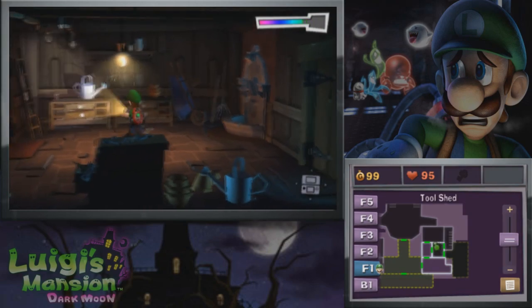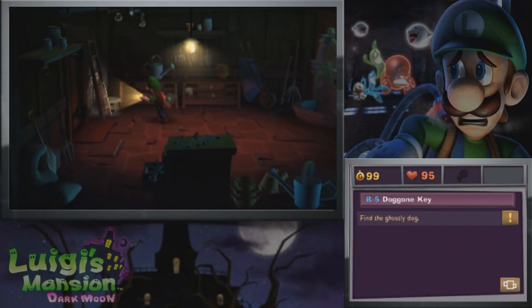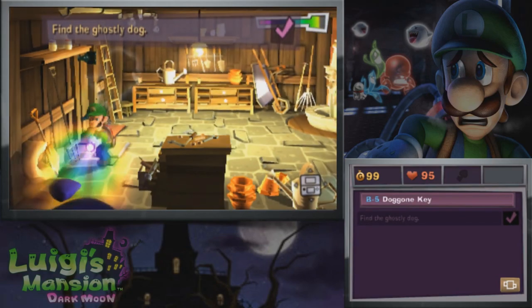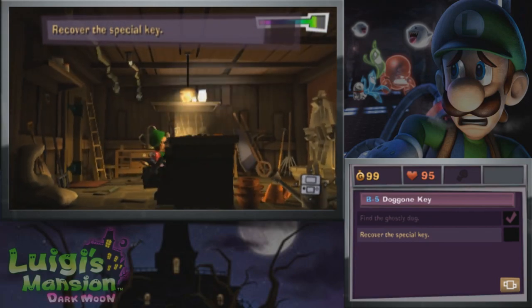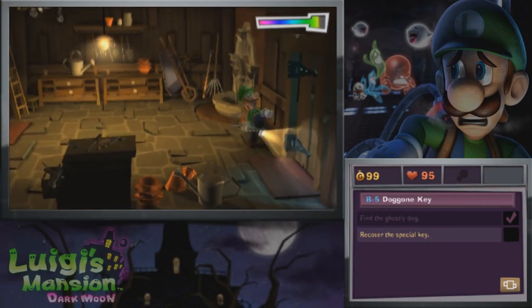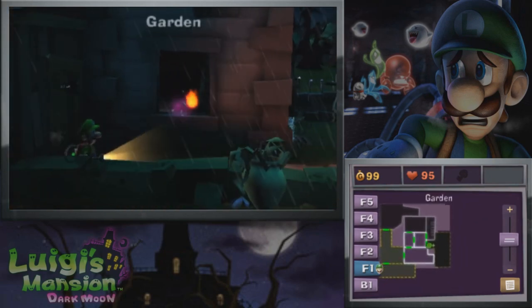Yeah, we know the ghost dog's in here, so let's open this up. Aww — honestly, Polterpup is like really cute. Really, really cute doggo. Definitely annoying to try to track him down and everything, but even with that being said, it's a very cute ghost dog character.